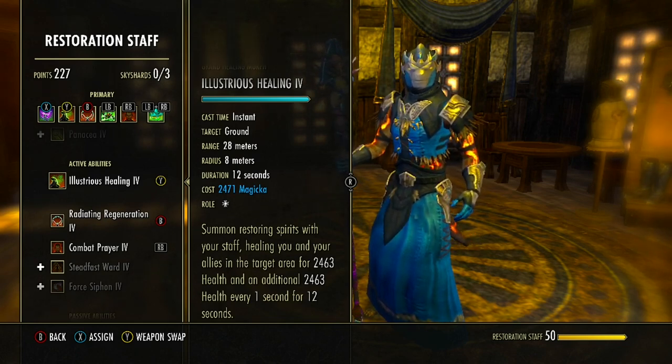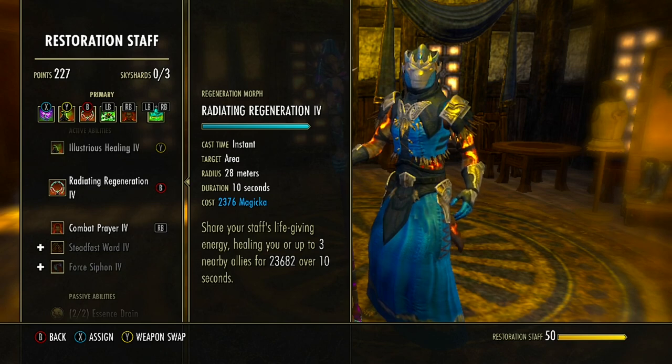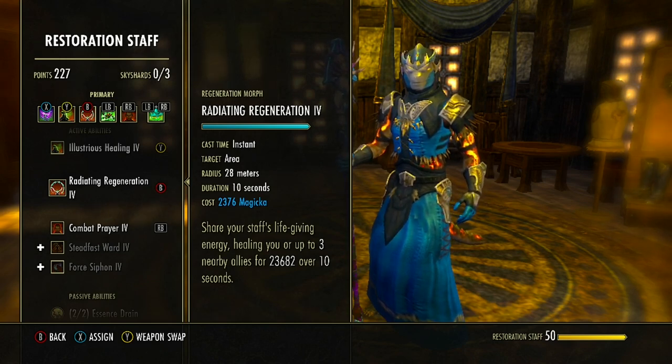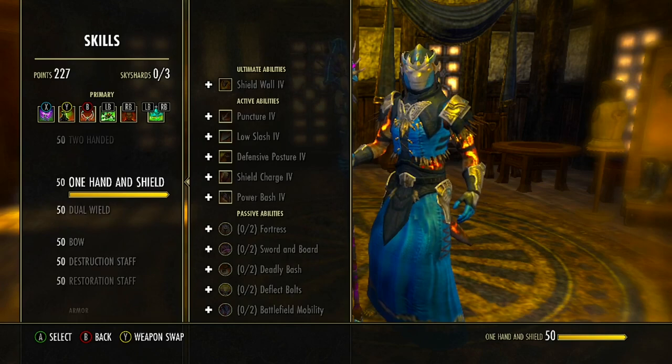Next is Radiating Regeneration from the Restoration Staff skill line — morphed from Regeneration, the second ability to unlock. At 20 meters out, it uses staff energy to heal us and up to three nearby allies for a lot of health over 10 seconds. In a four-man group, it heals us and two allies, or three allies without us. I typically double-cast this to ensure all four group members are covered.